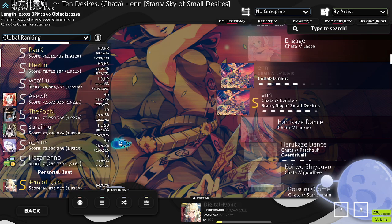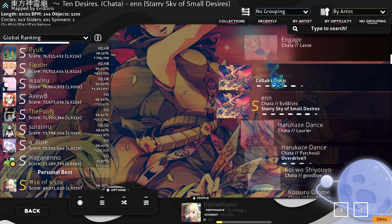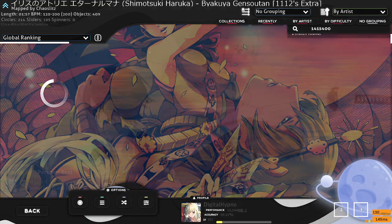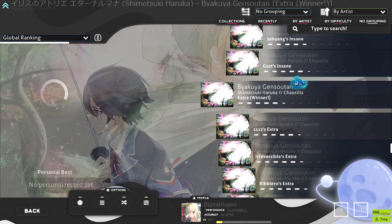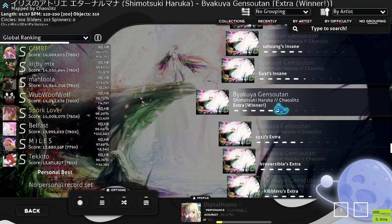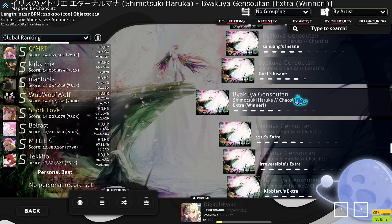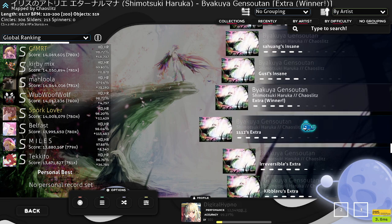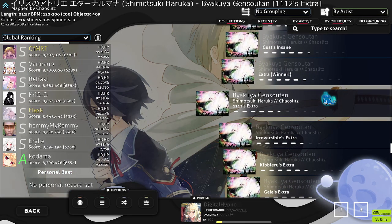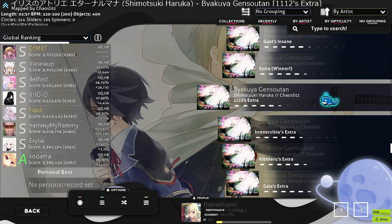I did already have a score on this map, so I can at least get to the results screen on at least one map. One more map I want to show you guys. This one's on the shorter side. This map set, I think, was made for a mapping contest or something like that — whenever you see the word 'winner' after a difficulty name. Most of the difficulties in this map set were made for a contest, judged and voted on, and whoever's map got the best grade ends up winning the contest. I think this one has some tricky aim control stuff, but all the maps in this map set are pretty good.